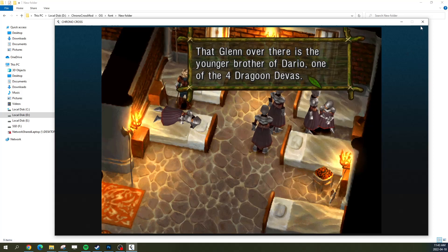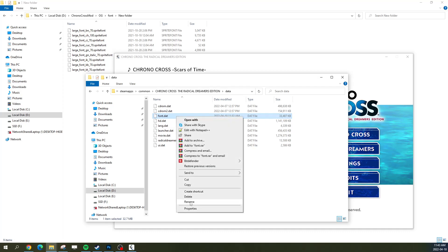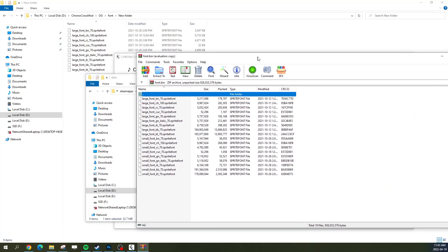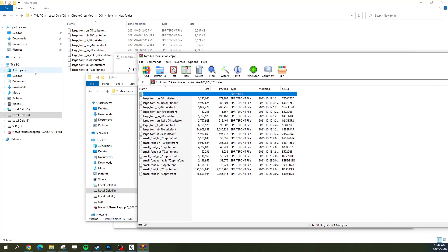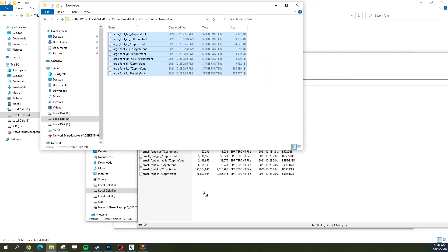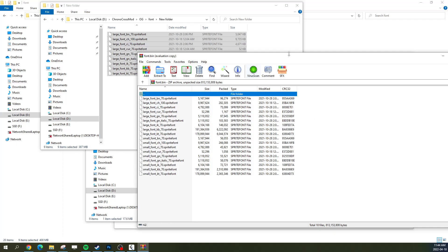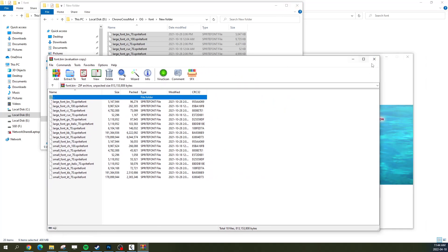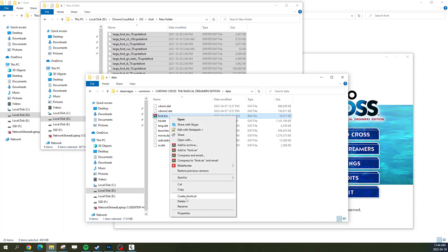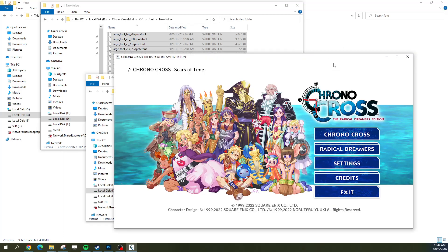I'll close this, go back to our data folder, rename font.dat to .bin, click yes, open it up. Now I'm going to grab all of the renamed files and drag them into WinRAR — I'm pretty sure other programs work too. It will add these files to the archive. I close this, go back, and rename the .bin back to .dat, click yes. Now I can start the game.